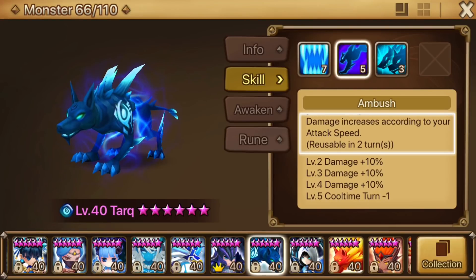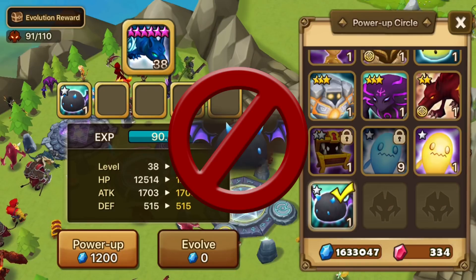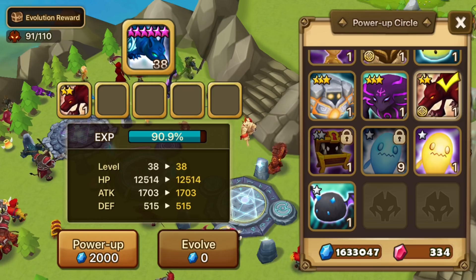The damage on that second skill scales with his speed and gives a buff to exactly that. And the first skill has a vampiric effect. Also, because of the prevalence of skill ups, do not use devilmon to skill it up.